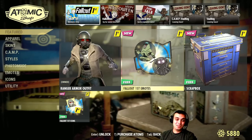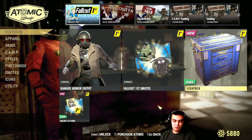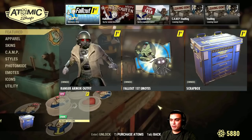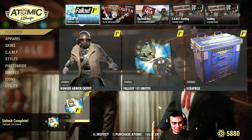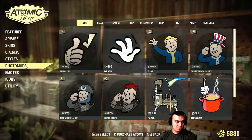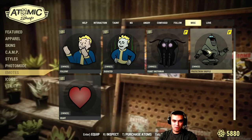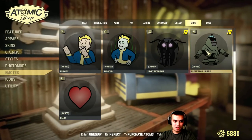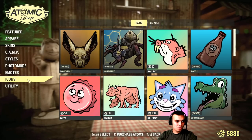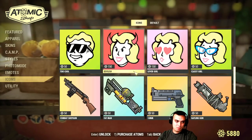Let's continue. I'll grab the Fallout First emote, scrap box, and Fallout First icon. I don't script my videos — I find this more of a direct approach. So that's the Fallout First icon. Let's find that emote — there we go, that's the dance. Cool.